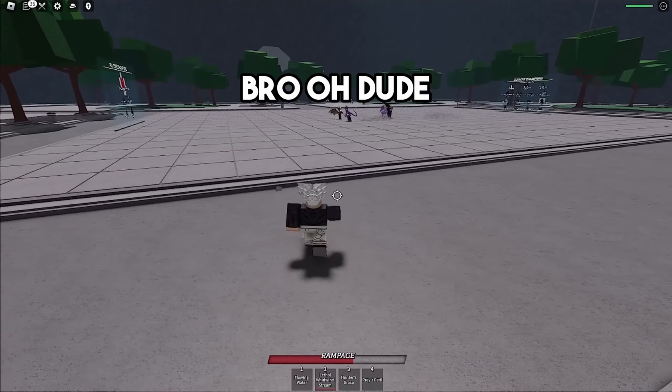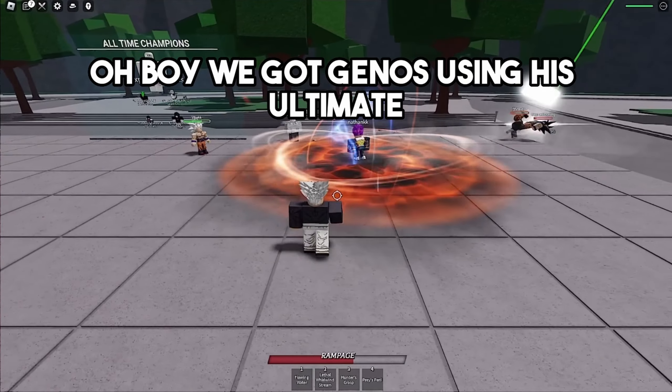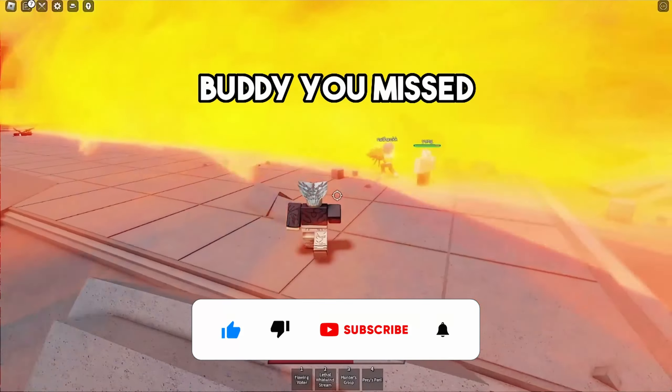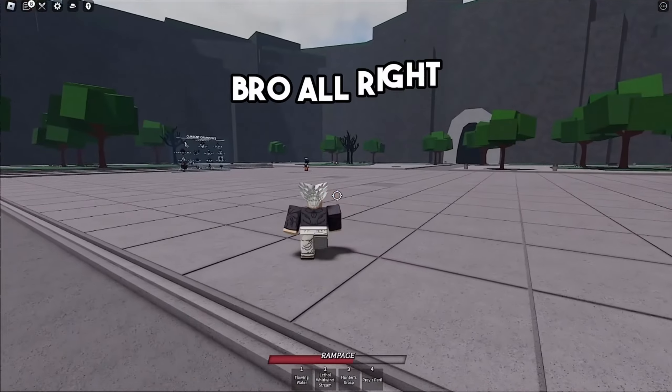We got this dude using his ultimate, and this player is just hovering in the air. We got Genos using his ultimate — come on, he didn't activate it right here. You missed it! And look at these two players just standing behind him.